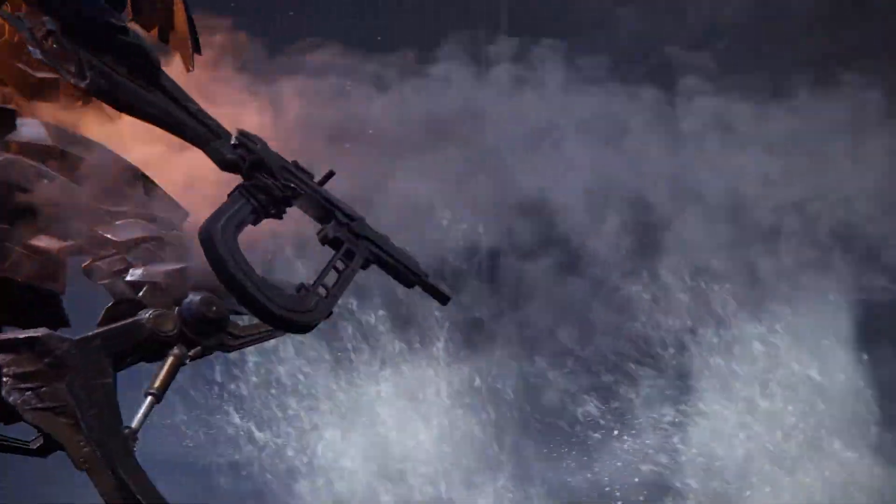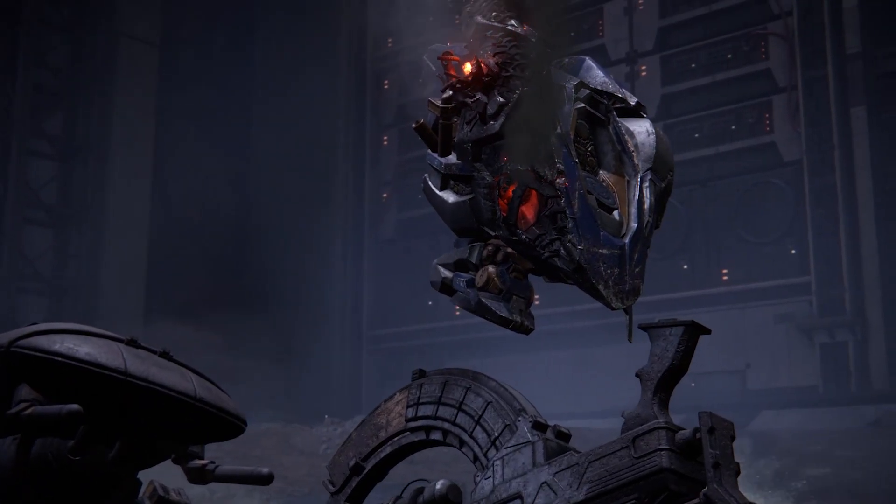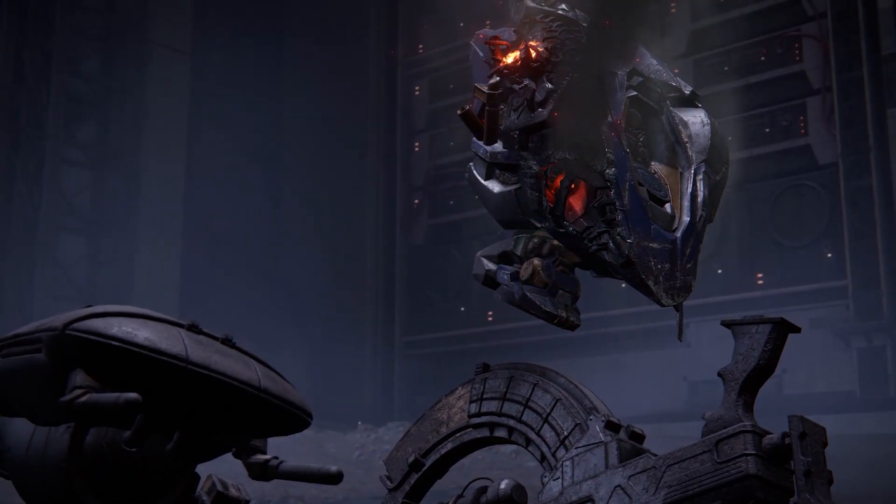Now, before we get into this fight, I want to take a look at the cutscene after the fight because I want you to see this. Is Rusty's head just floating in the air, or is it simply a mistake by the animations team? I don't know — it's something I noticed and I was just sort of wondering about.